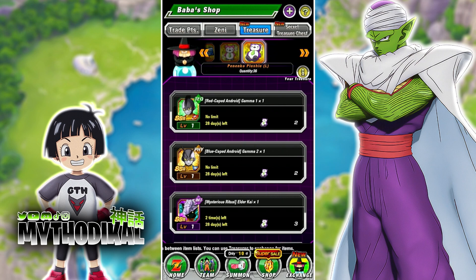On top of that, you can use these Gammas to raise the other Gamma's Super Attack for free. Just in case you haven't pulled them yet, you can purchase some of these and be prepared for the eventual time when you do actually pull them on another banner when they return.